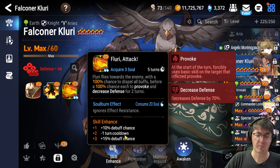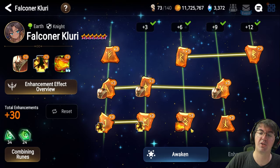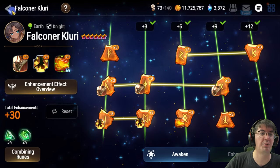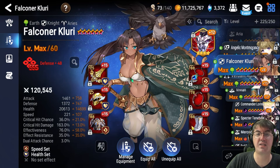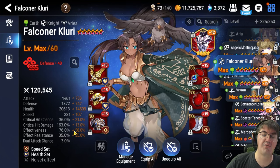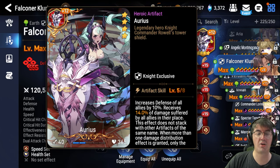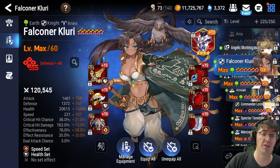Max out Flurry Attack because we need it available as early and as often as possible, and we want that max debuff chance. For her skill tree, try to get as much as you possibly can, especially the nodes on Flurry Attack and healing — those will help speed up the fight tremendously. For gear: speed set is ideal, but any set works. Boots should be speed main stat, ring should be health percentage or effectiveness, necklace should be health percentage. Get at least 65% effectiveness to consistently defense break Banshee. For the artifact, Arius is the no-brainer option for any tank; if you don't have it, use a four-star like Adamant Shield or any other knight artifact.